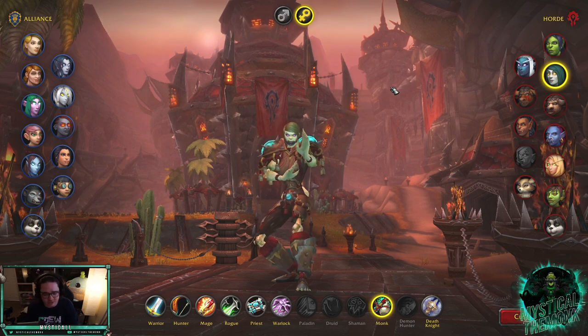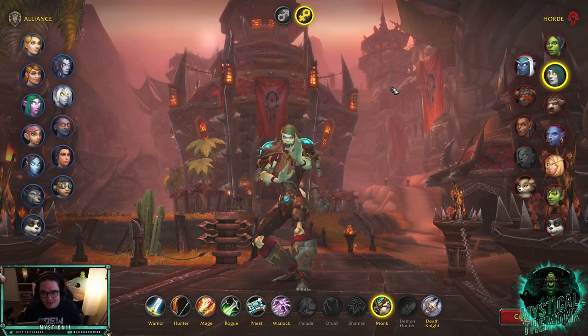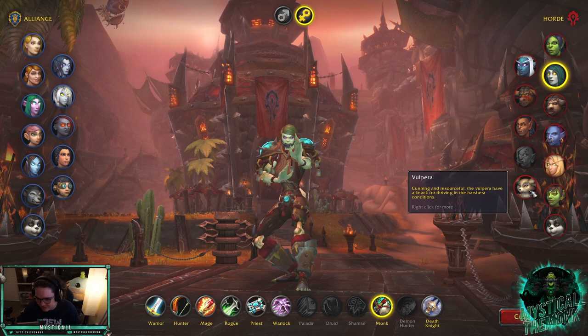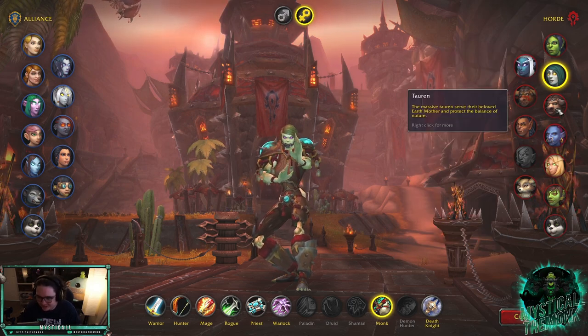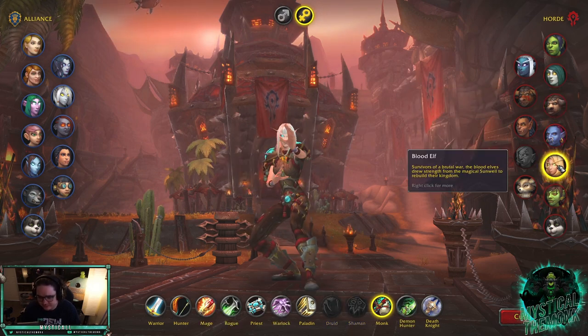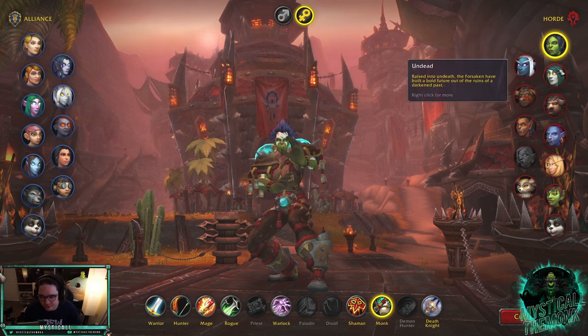If you're not trying to min-max, Undead is also really good. Warlocks, Warriors, and Shadow Priests have fears and are some of the best specs in the game right now, so you'll queue into a lot of them. Will of the Forsaken gets you out of fears, which is great. Outside of that, maybe Tauren, but I don't even think that's a great choice. Blood Elf is good for mana back, but Monks don't really have mana issues, so Orc is your best racial for sure.